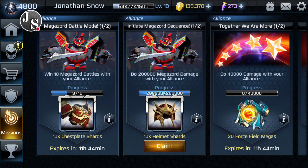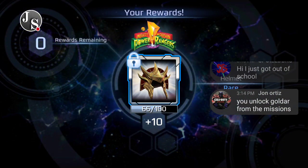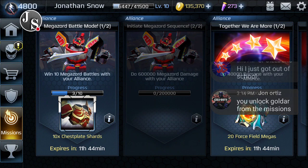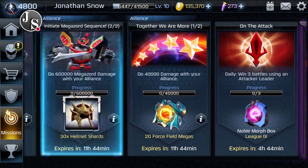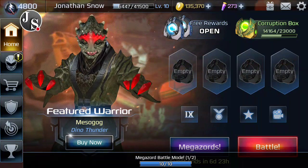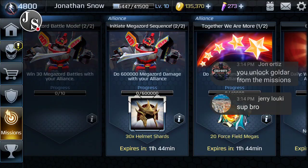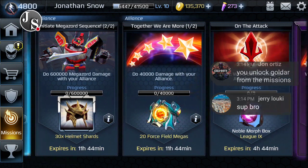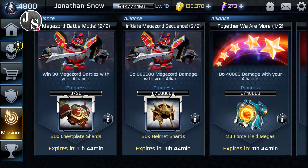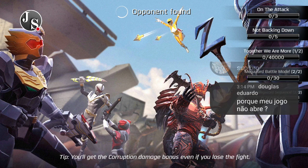Let's see what other missions we have. We got 20,000 — let's claim the 10 helmets. We got energy, some gold, and a rare helmet. Oh wait, look — a new mission came in. Do 60,000 damage — we can claim it again! We get the chest piece. Oh wow, so we already finished it — because it actually adds up to your alliance members too. Win 30 Megazord battles with your alliance — we got 11 hours for that.